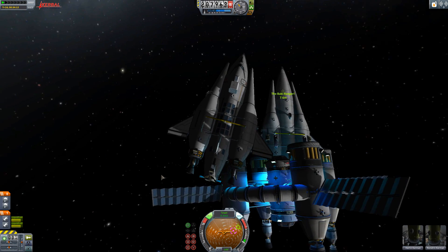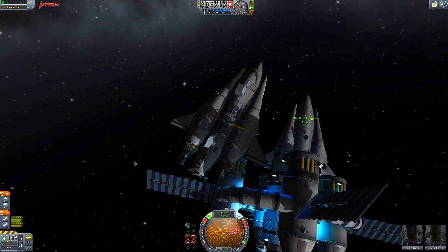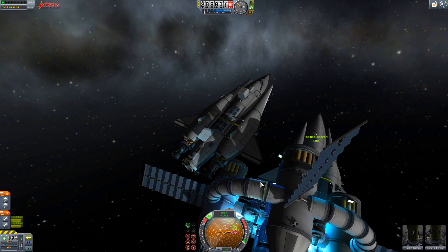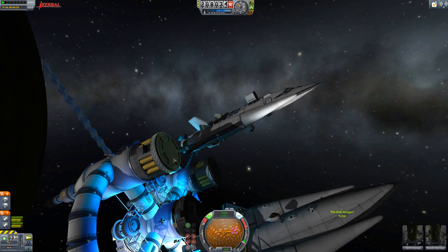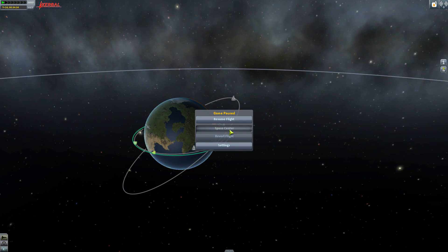That hasn't been entirely successful. I cannot latch this docking port onto this one, or any of them in fact. I've tried three of them. It's as if the docking ports do not work at all. So if anyone knows why, please tell me because it's annoying me. This will just float off into space and never be seen again.